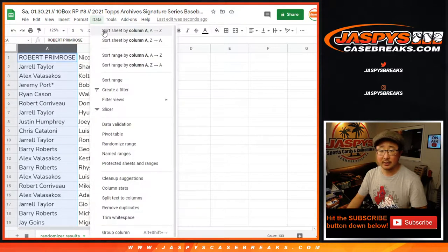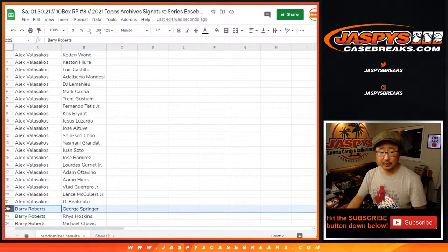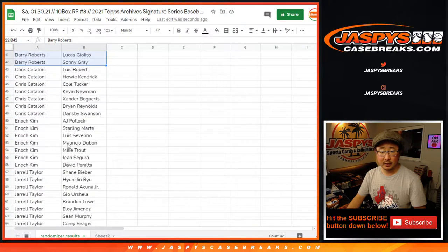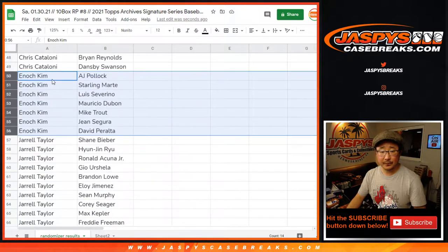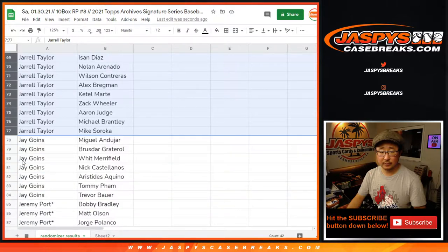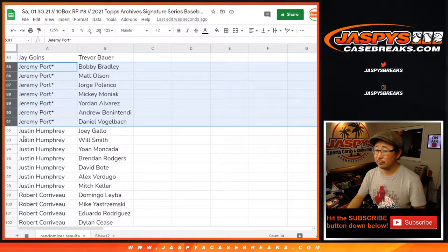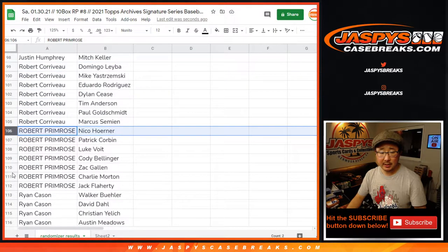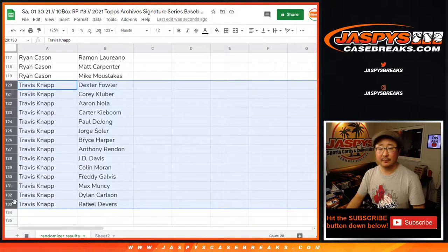Going back to the top of the list, sorting by column A. Alex, you have a lot of players right here. Barry, a lot of players too. Chris, Minak, Jarrell — a lot of players there too. Jay, Jeremy, LastBotMojo, Justin, Robert C., Robert P., Ryan, and last but not least, Travis. There you are.